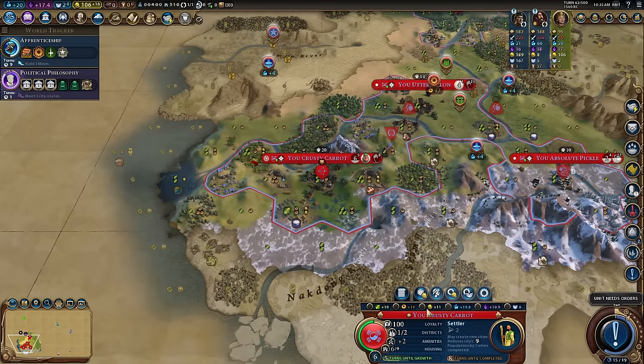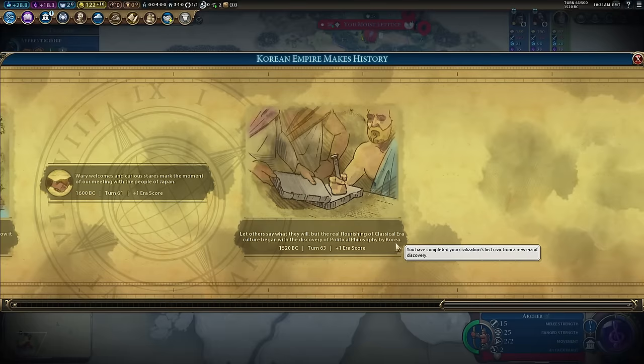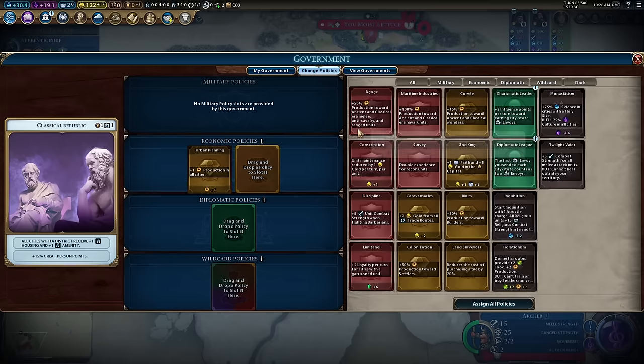Pingala is now going to get the next promotion — Researcher. Watch my science: 28.3 per turn. It helps a lot. There is Political Philosophy, so let's have a look at the governments. In order to get science you need to spread out as much as you can and your economy needs to be firing. Classical Republic is your best choice — you've got two economic policy slots, and every city with one of your unique districts gets a housing and an amenity, plus more great person points. It's a beautiful stacker — everyone a little bit happier.